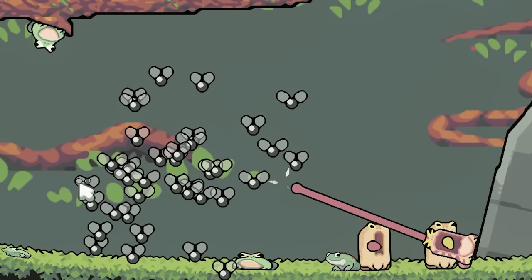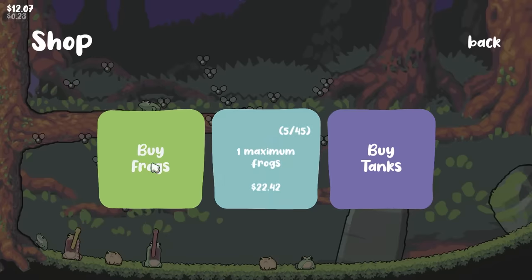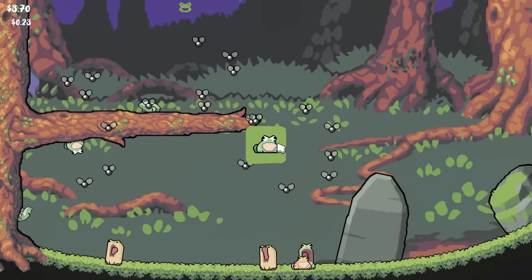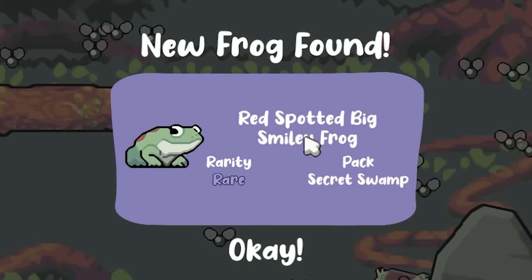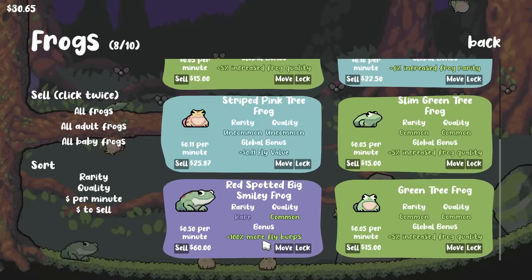I like how these idiots are so smart that if you put the flies out of their reach, they'll literally just reach their tongue for them and not get them. We've got $40 now, so we're gonna open up space for more frogs, and we're gonna buy another frog as well. Hopefully it's a purple background. It's a common. And a rare frog is a red spotted big smiley frog. They really make up the names at this point. So that's rare and common.